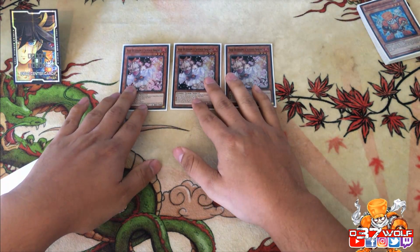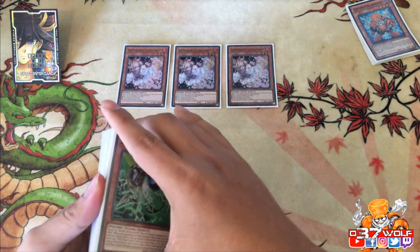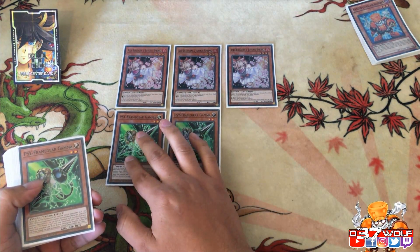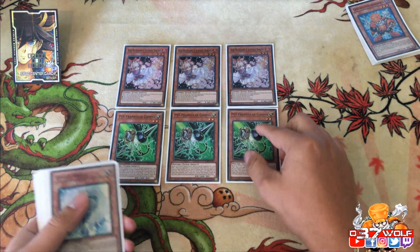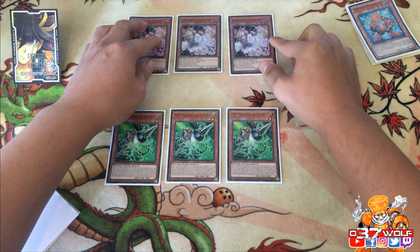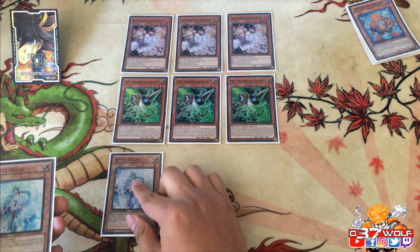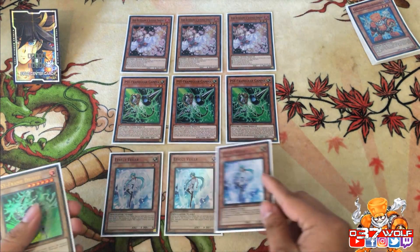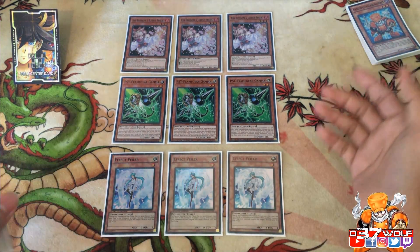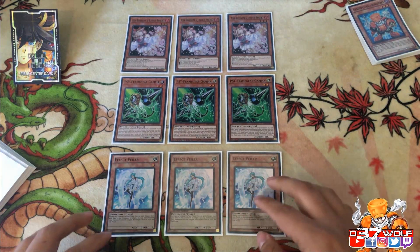You have your triple Ash Blossom — it's a tuner which is amazing because it works really well with Converter. Whether you use it as a hand trap or not, it doesn't matter. Then you have Gamma — really good right now, it's level two which is why I like it because you can revive it. And of course Effect Veiler has been with this deck since the dawn of time. The play back in the day was Veiler, next turn summon Junk Doppel and go off.